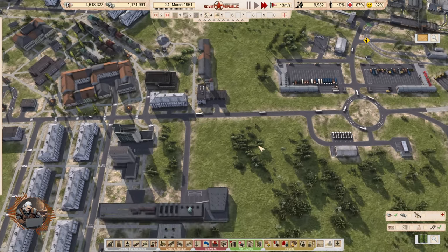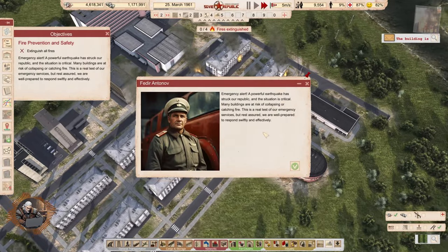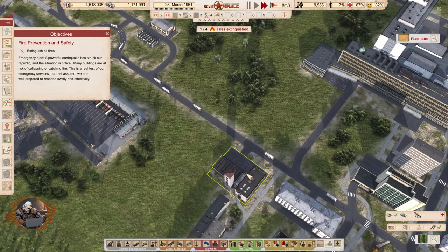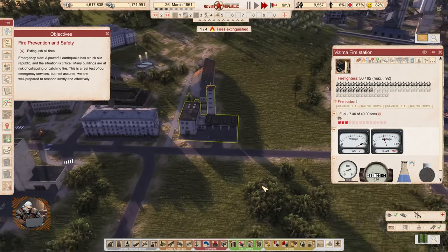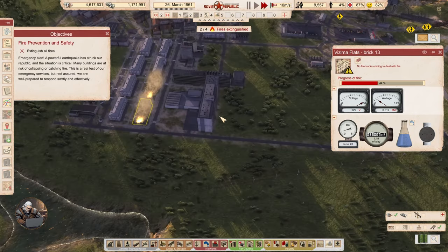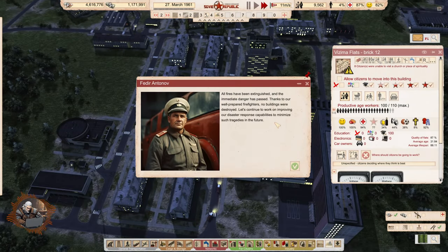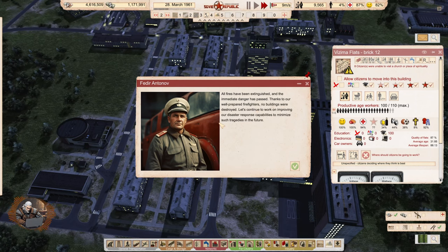Oh no — an earthquake! Emergency alert: a powerful earthquake has struck the republic. Many buildings are at risk of collapsing or catching fire. Everyone is already deployed. Let's increase the response rate to maximum. No trucks coming to deal with the fire — how many fires do we have? There we go — fire being suppressed. Come on! Fire extinguished, fire extinguished. Thank you. All fires have been extinguished — no buildings were destroyed.